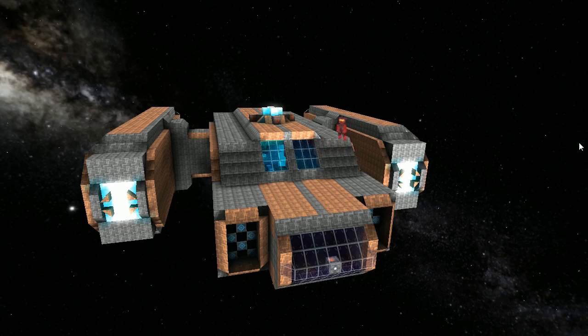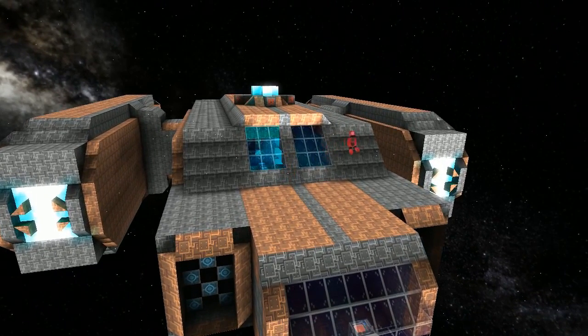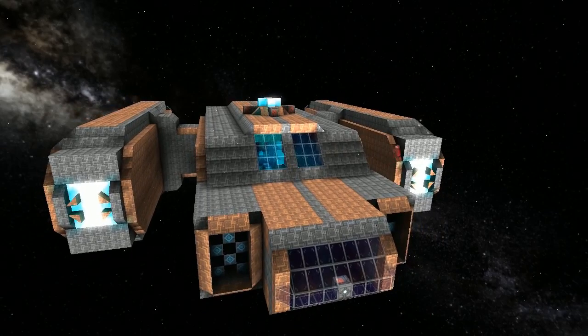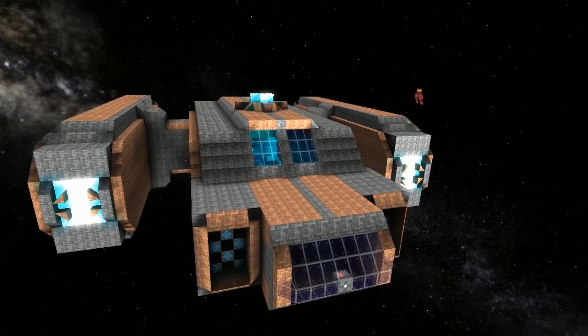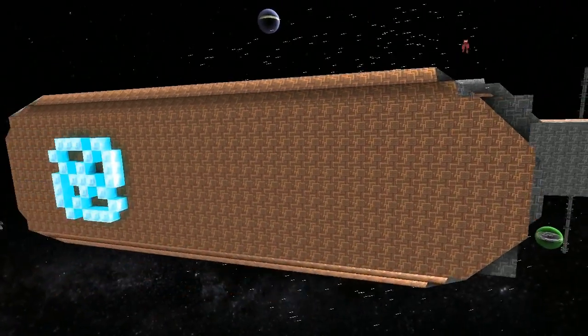Welcome back — doing the next ship in the lineup review. This one is from Splinter. What's the name of your ship? The DFN Jinx battle corvette. Is that your faction logo on the side there?